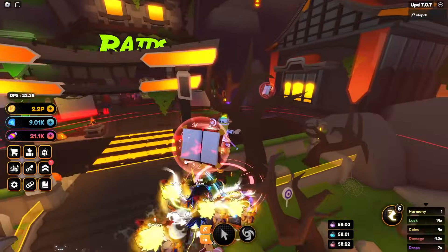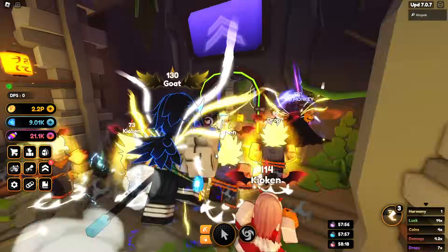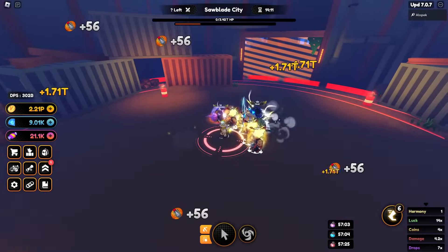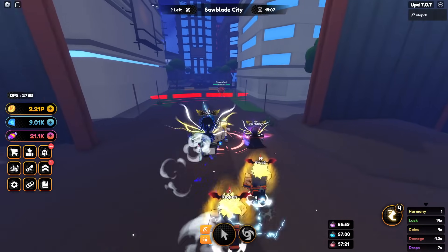We're going to test a little strategy — speed running some raids with the damage potion. Let's see how long it takes to speed run an impossible raid and hopefully pull some OP passives. Let's try it with the double passive.